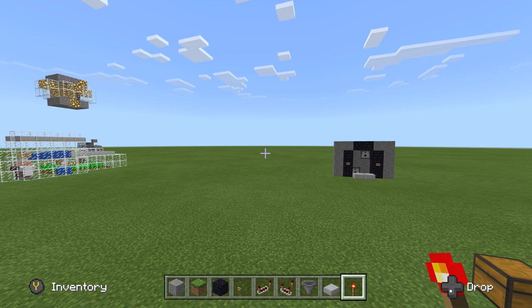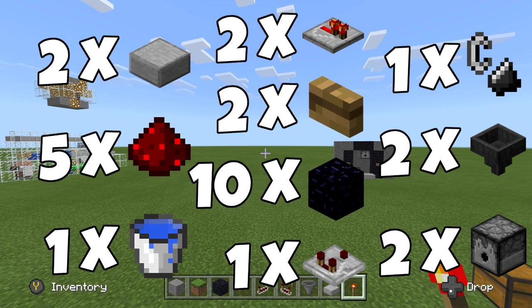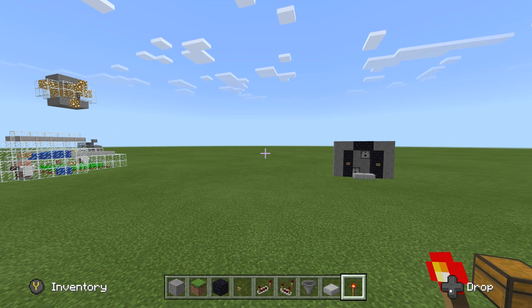I got what you need. What you're going to need for this is not very much at all: 10 obsidian, 2 slabs, 2 wooden buttons, 2 dispensers, 2 hoppers, 5 redstone dust, 2 redstone repeaters, 1 comparator, 1 bucket of water, and 1 flint and steel.